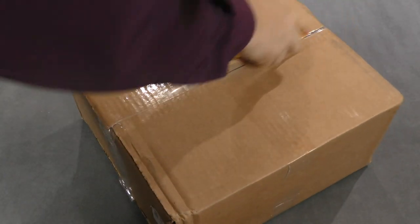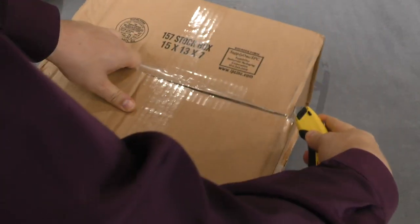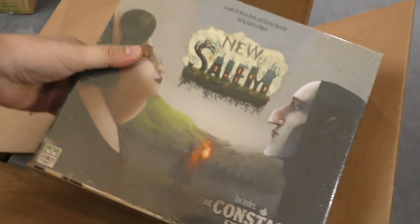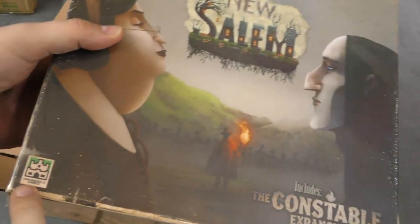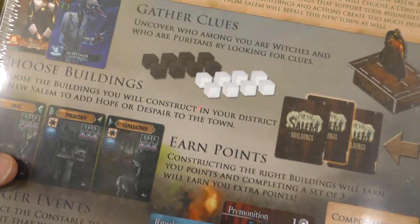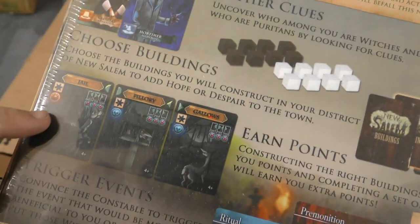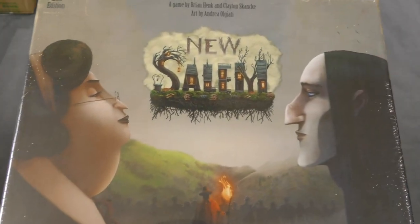This is a fairly light box, even though it's fairly big too, so the game inside can't weigh too much. It's New Salem — it includes the Constable Edition, from Overworld Games. Those people are looking at each other with not happiness. Jail, pillory, gallows. Well, we'll have to see if this one's good. I think Z played the first edition of this.